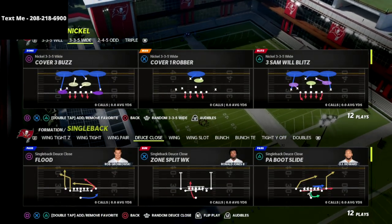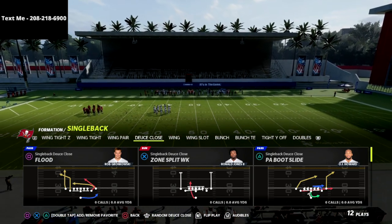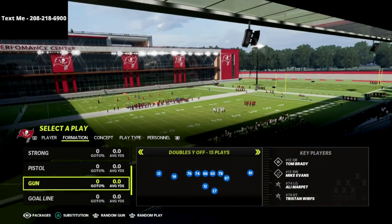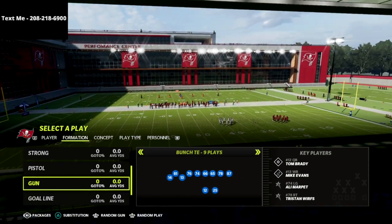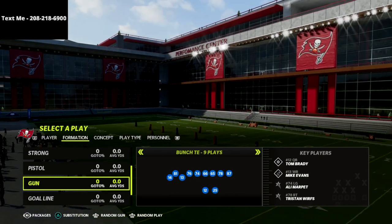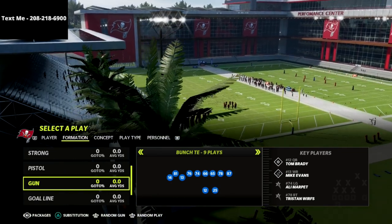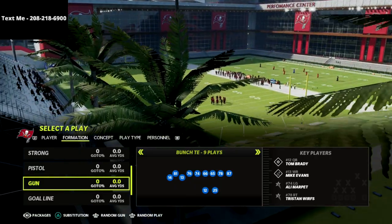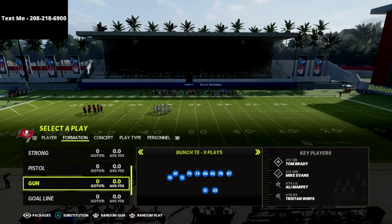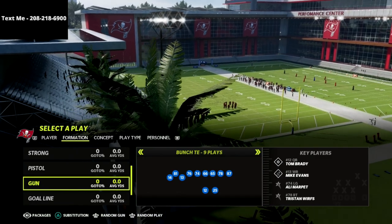There's no better way to get better at this game in my personal opinion than to join my text message membership. It's the best way to get your questions answered in Madden 22, and also the best way to get free offensive and defensive ebooks or guides. Other websites charge for that — here we do it for free every single week. To get access, text the word madden to 208-218-6900.